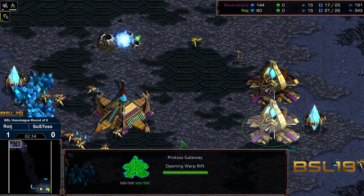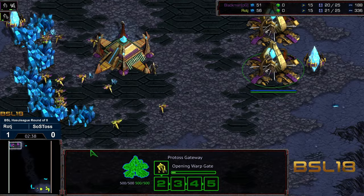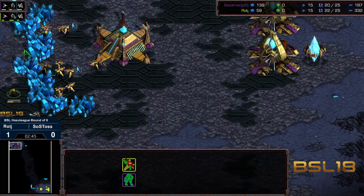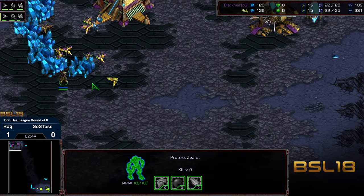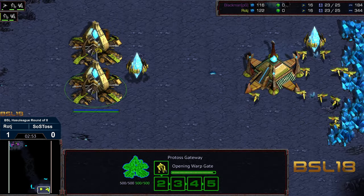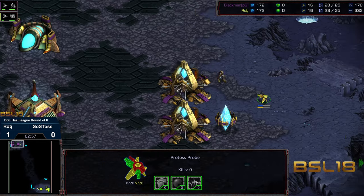Probe sneaking through. We do have a gas after the second gateway dropped — interesting timing on the gas, because that does interrupt that third Zealot being produced. Raj is going to sneak back here, or he could drop a pylon back here and just have a free probe. Probe taking too much damage though. Third Zealot queued up — three Zealots waiting, one Zealot waiting. It looks like we're seeing a Nexus behind it in between.